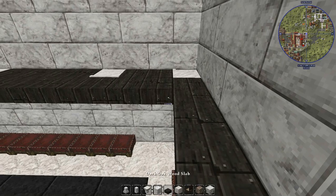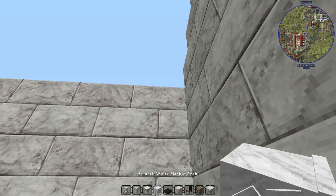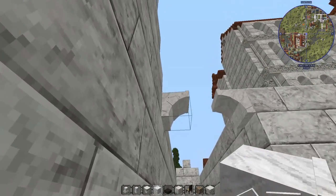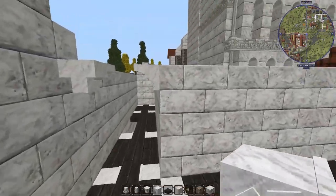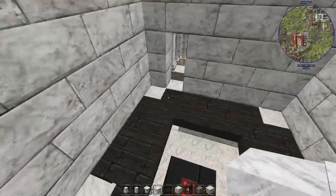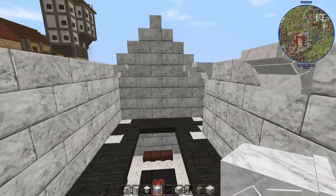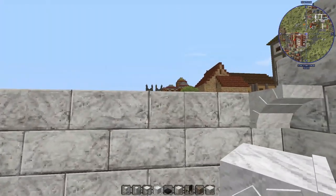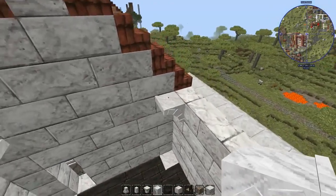A barrel vault is kind of how they did roofs back in the old days, to support the floor, support the ceiling, support the walls. I'll probably put a wall column up, and then these little guys will shoot across and support the ceiling and walls — that's how this is going to sit.